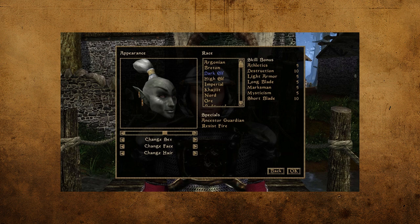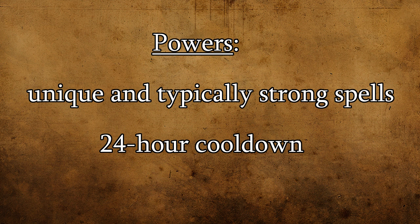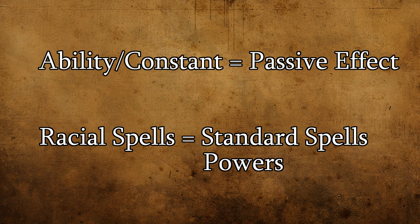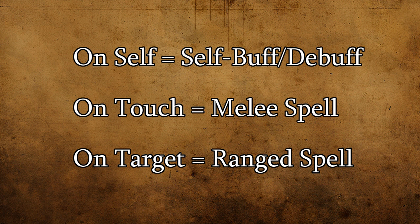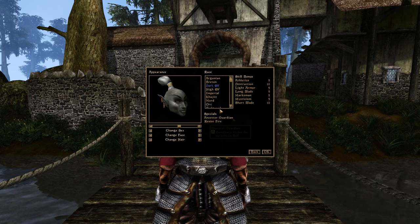On the right-hand side you'll see a list of all the skill bonuses your character will get based on their race. At the bottom you'll see specials, which can be passives or race-specific spells. It's worth noting that some of these are classified as powers, meaning they can only be activated once per game — 24 in-game hours will need to have passed before you can use them again, which you can accomplish by just resting or waiting. The easy way to tell them apart: spells or powers say they're used on self, on target, or on touch, and usually have a duration. If the tooltip doesn't have any of that, you're looking at what's called an ability — a constant passive effect that's always active on your character.